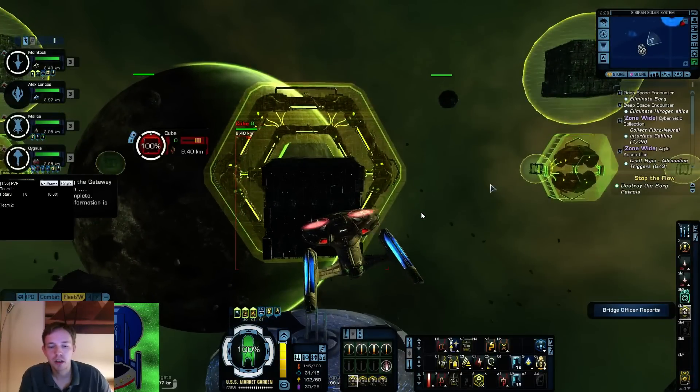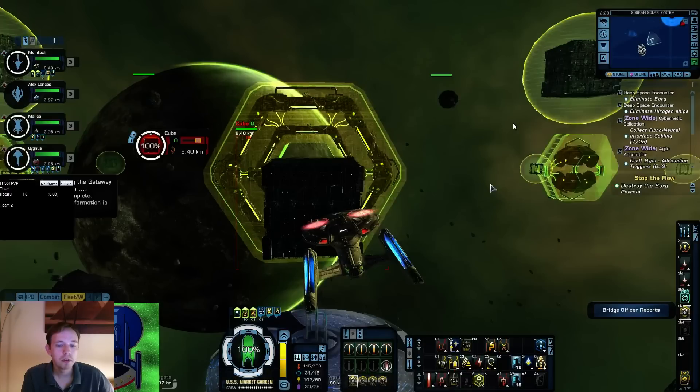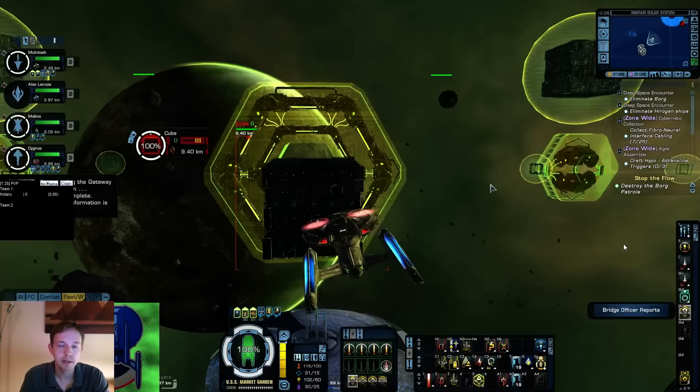As you can see, we use the Aux to Bat layout on the ship - down here we have the two Aux to Bats. You will almost always see that on DPS Federation builds on cruisers, because you just don't have enough tac slots to actually get multiple attack patterns and multiple Fire at Wills along with all the tac teams. We run hazard emitters and tractor beam repulsors; once we use Aux to Bat we dump all our aux power, so you shouldn't use hazard emitters to heal your hull while on low aux power.